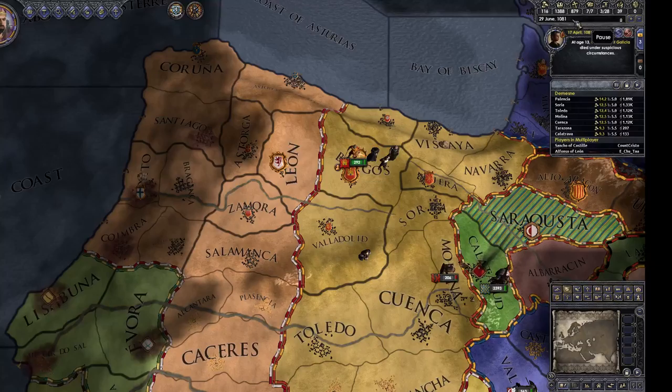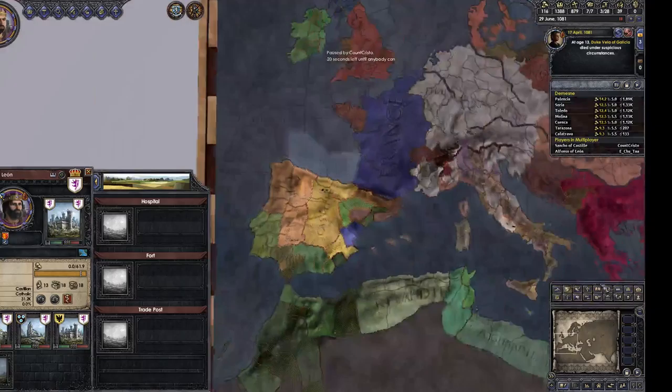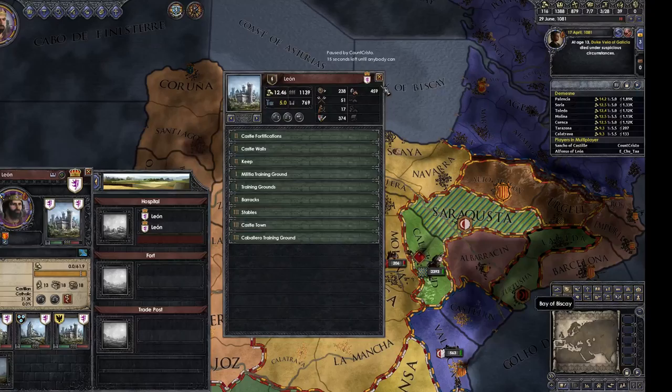I don't know how to build a hospital. How do I build buildings? Click on Leon — oh, I see the slot. That slot is just for hospitals, forts, and trading posts. Don't worry about trading posts, you can't really build them. If you click on your castle though, there are lots of other buildings you can build as well.